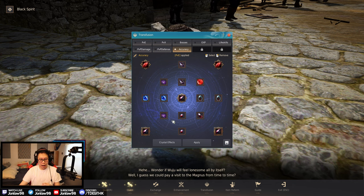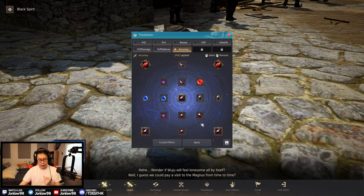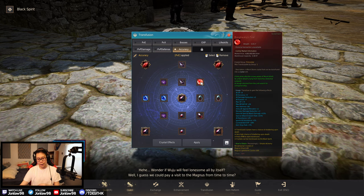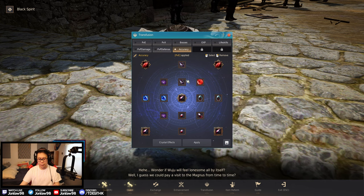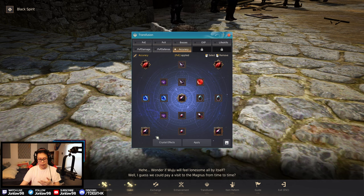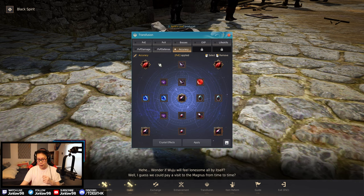Finally, the standard PvP setup is what most people will probably use: more HP, special evasion, two crystals of resistance, and a Power Crystal for a mix of accuracy and a little more damage. It's an overall better option than some others because it gives a good mix of offensive and defensive stats. Some classes might trade out Corrupteds for back attack crystals depending on their class, and some might swap the Red Battlefield Resistance crystals for more survivability.